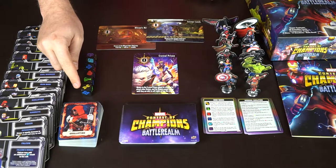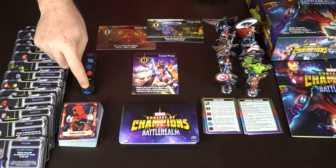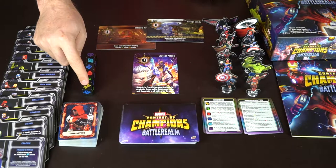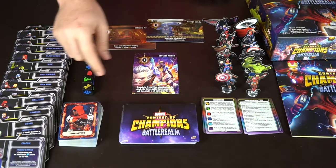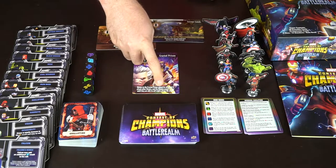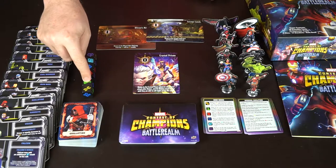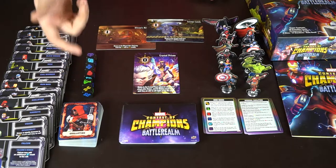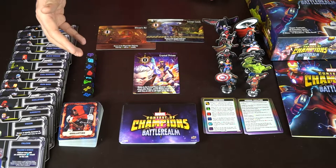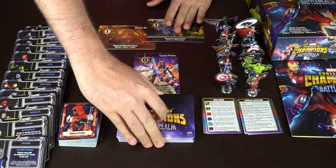The first die face is the Mutant roll, which is a locked die. Once you've gotten three of them you'll end up going onto the Crystal Prison unless something else says otherwise - getting three puts you there and you won't be able to escape unless you roll triples. The second face is called Science, which also gets locked. If you get three or more, you're going to start doing damage to everyone on your location.